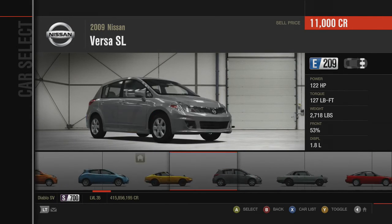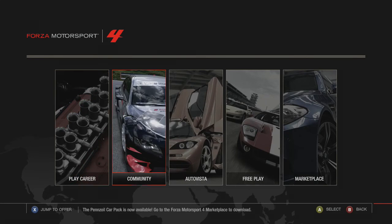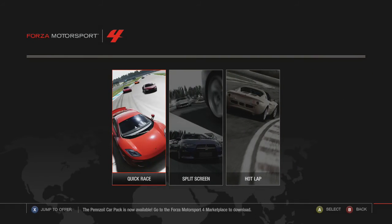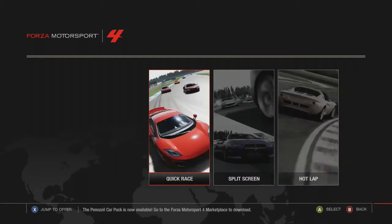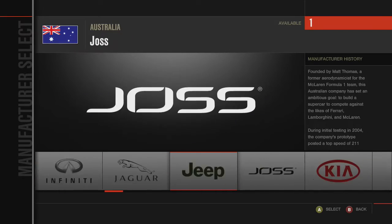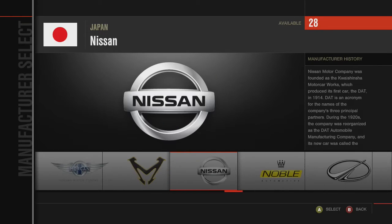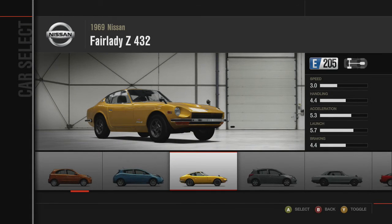Unlike Gran Turismo, the horsepower stats don't change in this game so we don't need to check the garage. Let's go right into free play and do our hot lapping. We're going to take both cars and see how they do in a 0 to 400 time. I just got to scroll over to Nissan first and hop into the Fairlady Z432.